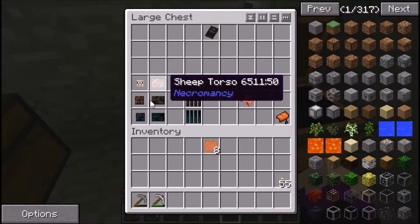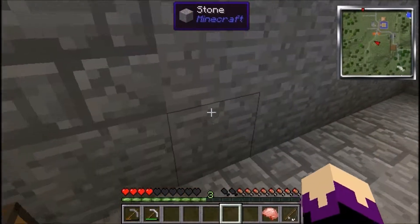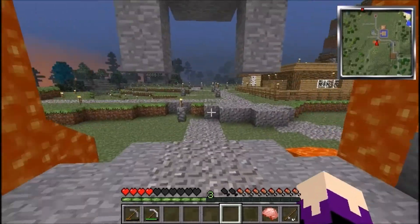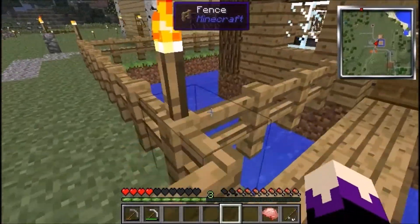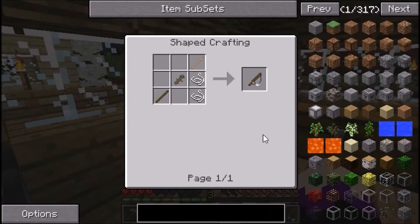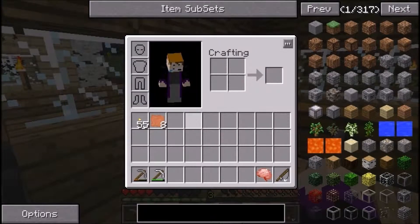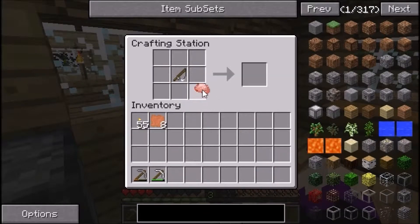Now I'm going to skip the building for two seconds because I'm going to make the brain on a stick. The brain on a stick is used to control mounts — you can actually make mounts in this mod. Basically you just need a fishing rod, which is three sticks and two pieces of string. Then a brain — which you get as a random drop from killing mobs — combined with the fishing rod makes a brain on a stick.